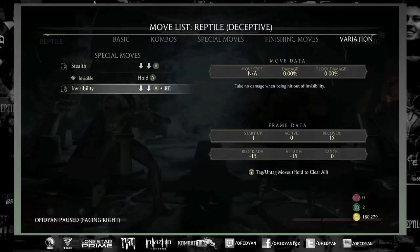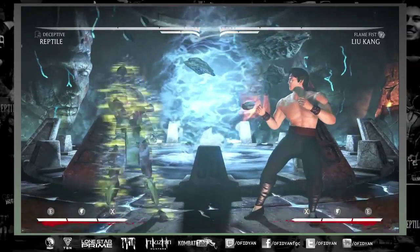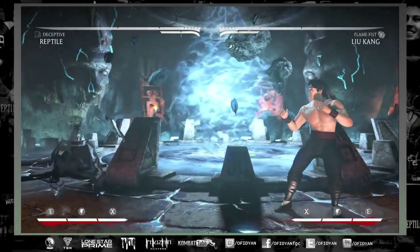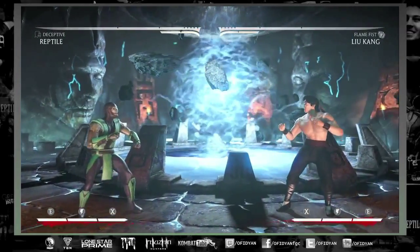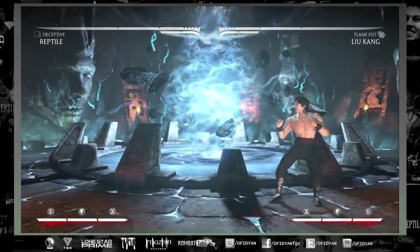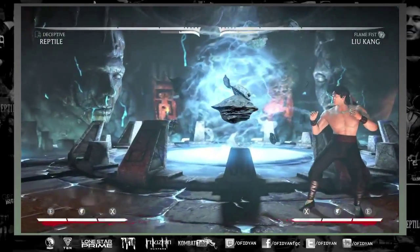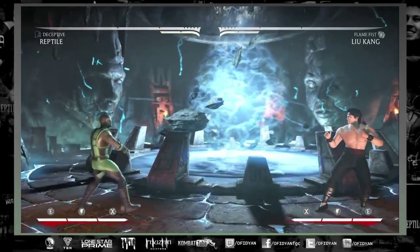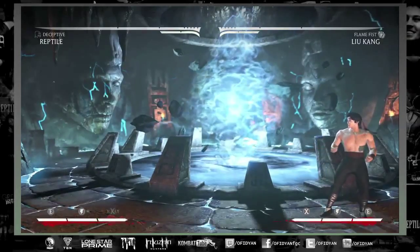One of the biggest advantages is when you are in any sort of stealth or invisibility mode, you won't take damage from the first hit that hits you. That can be really beneficial in wake-up situations. Although you can go fully invisible from stealth if you hold three, it's not really practical to do that, so I don't recommend it.